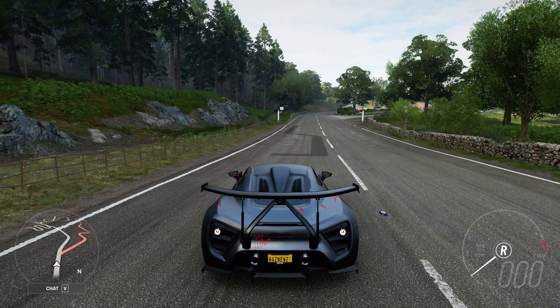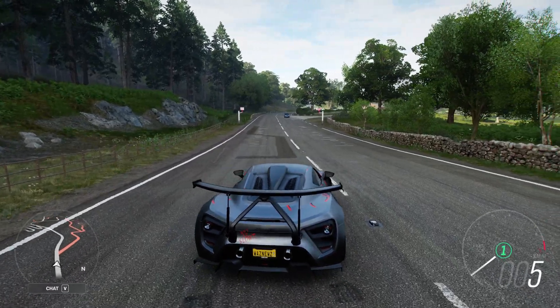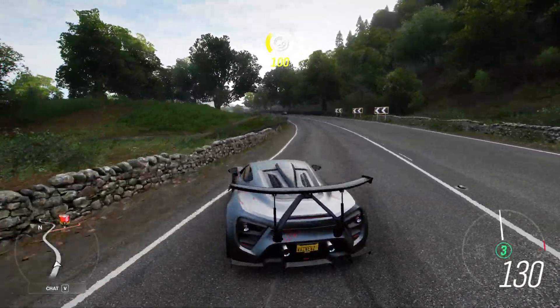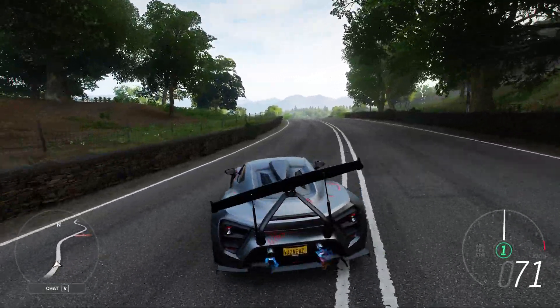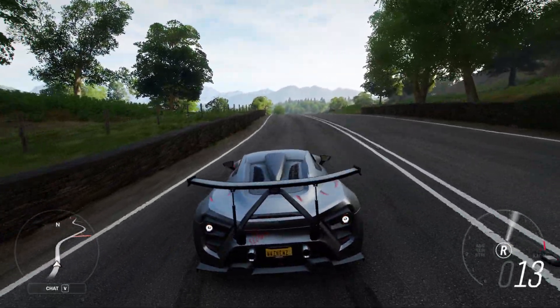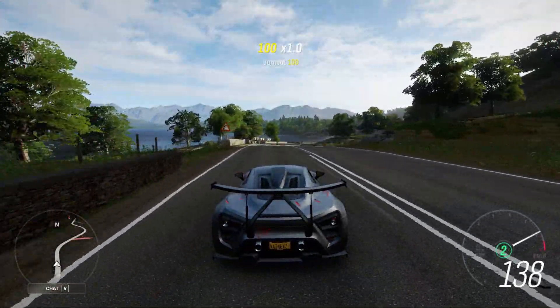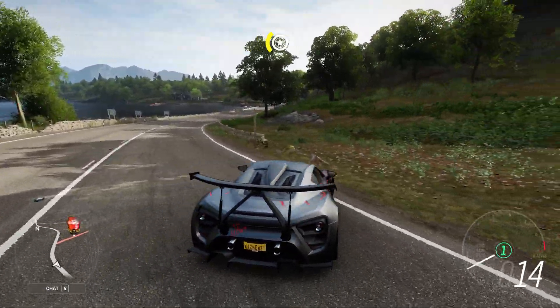Hey guys, in a moment I'm going to do the monthly arrivals, but I just want to show you something really weird. This is the Zenvo TRS — look at that rear spoiler. When you drive along and turn, the spoiler turns at insane angles, and it helps you brake as well. That looks really weird.